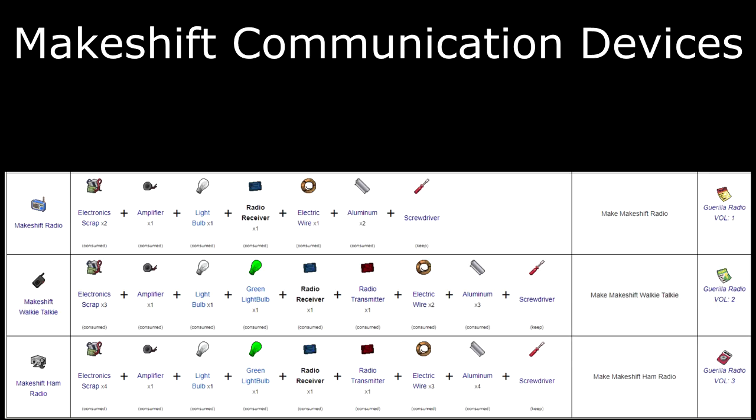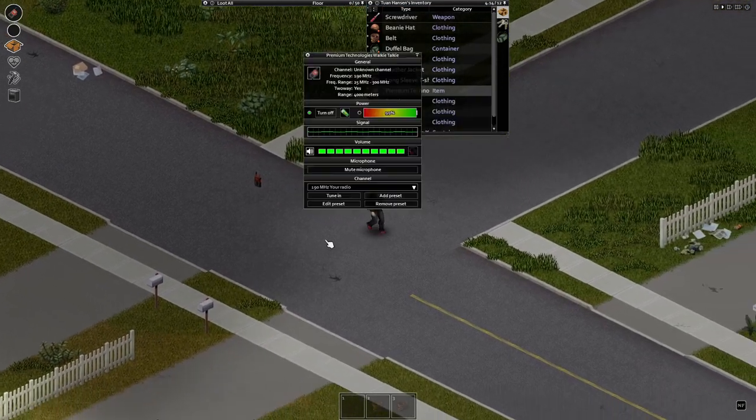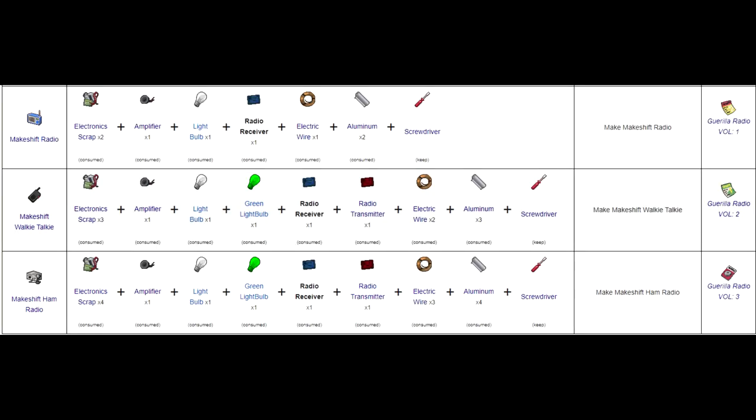One thing I mentioned before were makeshift communication devices — we can call them MCDs. MCDs are not exactly that useful, especially in single-player. Even in multiplayer they have really short range, and most of us will just use third-party software like Discord to communicate. But if you do wish to make them, you must learn the recipes from the Gorilla Radio magazines. The more skill you have, the less weight, less power consumption, and the more range your devices will have. To connect walkie-talkies, set the same frequency as your friend and then select tune in — by typing text into local chat, your friend will be able to hear you.